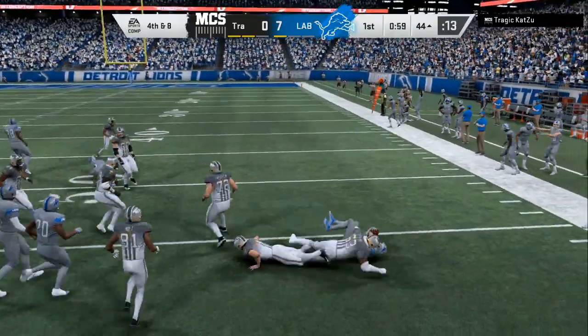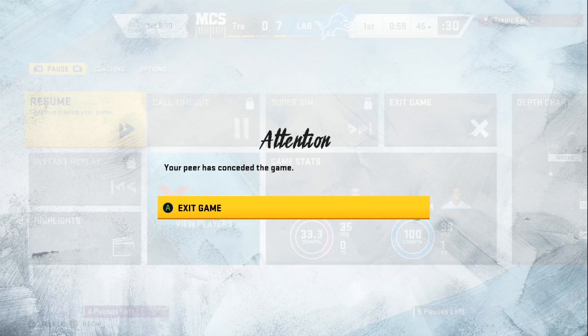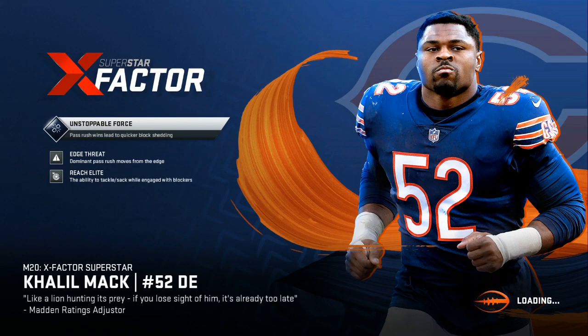I was about to say if we could have cut in real fast we could have taken that for a pick six. My opponent leaves the game. Like I told you — I took away that corner route on the right side, I take away that streaker who helps open up the rest of his offense. I can just bump him at the line of scrimmage, it keeps my zones from getting manipulated and then they play better in their assignments. It's all love, let's go.